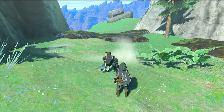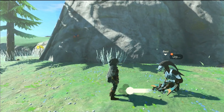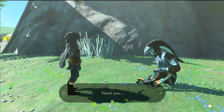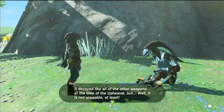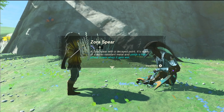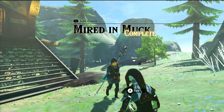Once he's back to normal, he'll explain how sludge started raining down all over Zora's Domain and now all the Zora are losing their minds over it. After he finishes feeling embarrassed about being the captain of the guard and getting caught like this, he'll give you his most prized possession — a decade Zora spear! Stick that in your back pocket and give yourself a little pat on the head for a job well done.